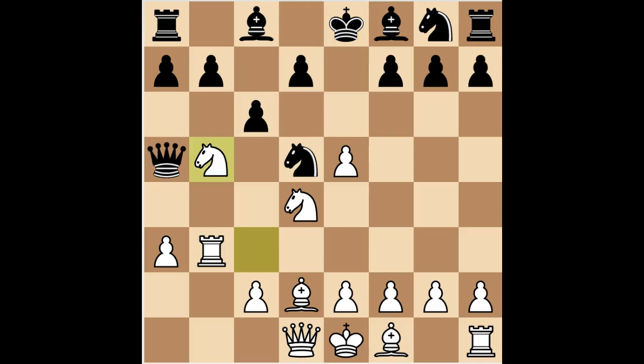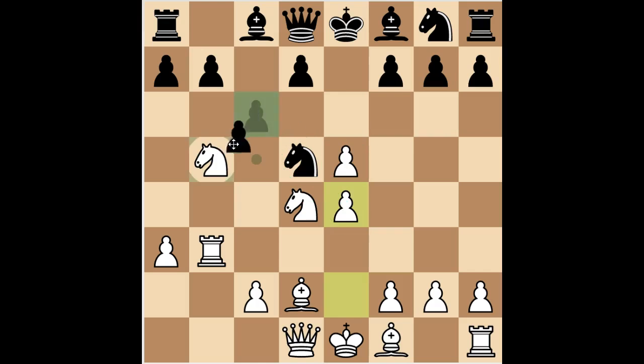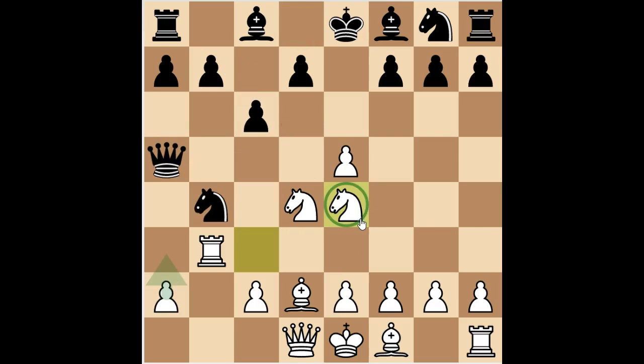Going back, even e4 is playable here — quite nice. You can't really take because you just take back the knight and get this really nice pawn center, which I think is an even better variation for white. So I played knight to e4, which I think was a mistake in hindsight. The problem with this move is it allows black to take here.